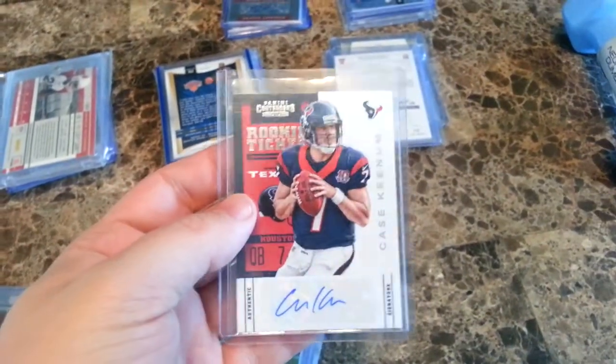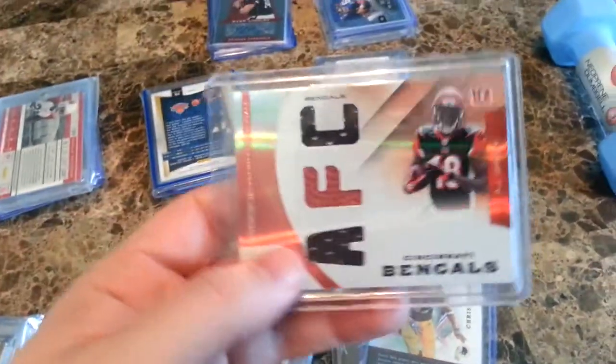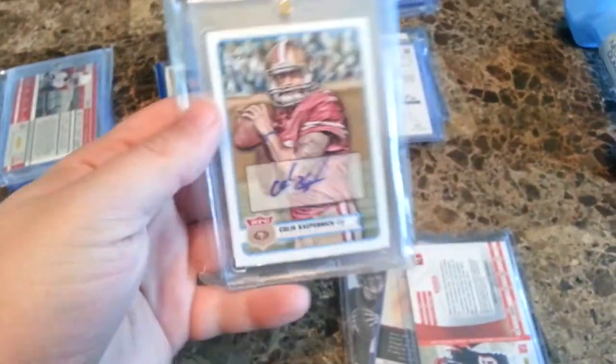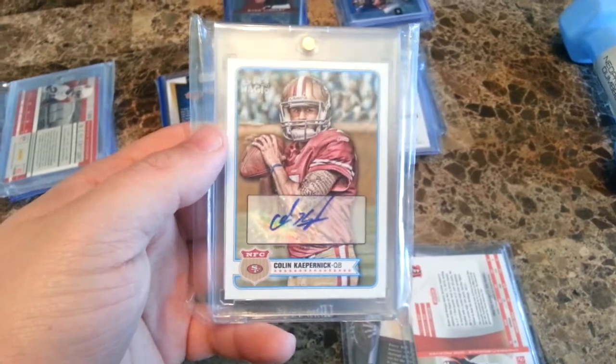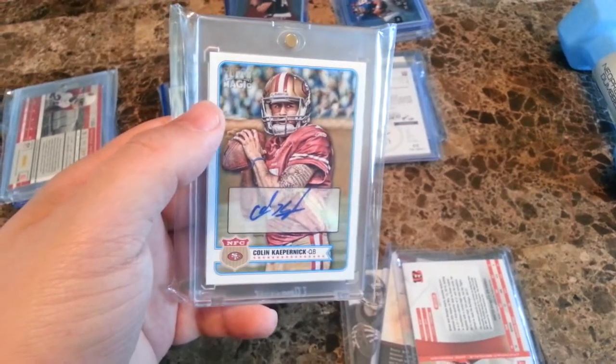Here's another one. Case Keenum auto, Chris Cooley jersey, rookie jersey ball jersey of AJ Green out of Absolute. And for your main hit, this Colin Kaepernick Topps Magic auto — these have sold for up to $60–$70, they go for around $40 to $50 right now.